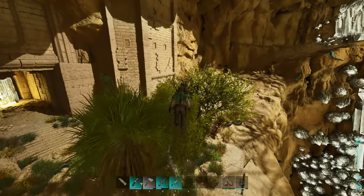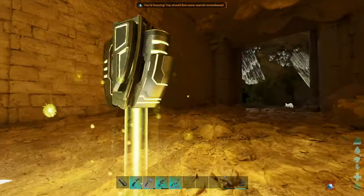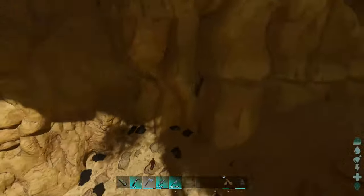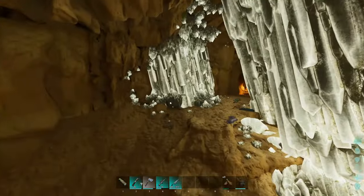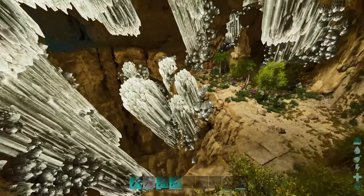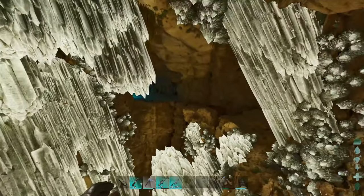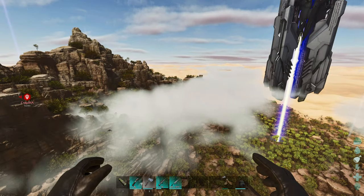Continue following this all the way around and you'll get to this little catacomb where you'll find the Artifact of the Destroyer along with a Scorched Sword skin, which is fantastic. That is arguably one of the easier caves to navigate, though there is an absolute ton of creatures in here. You could even try kiting everything into the hole as one strategy — but that is the Artifact of the Destroyer done.